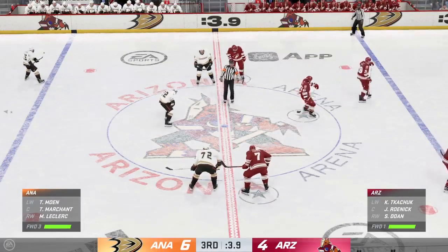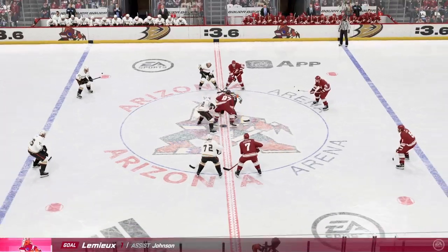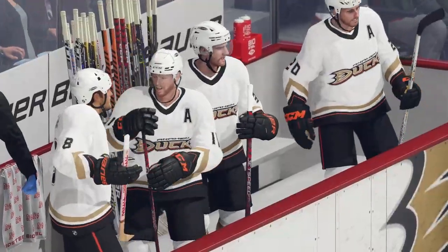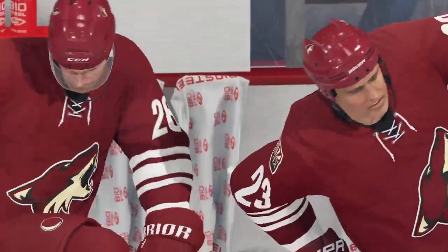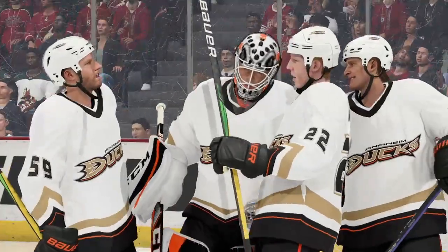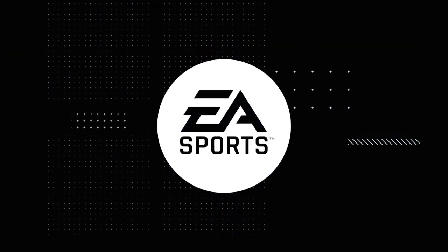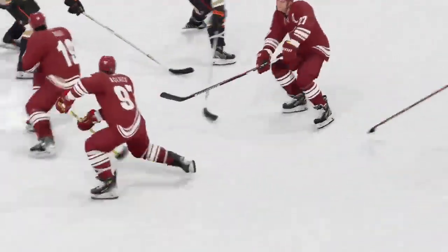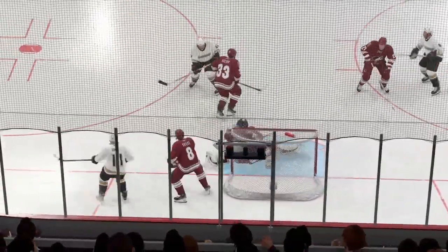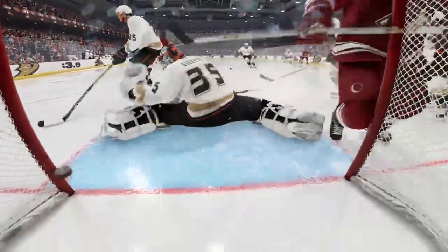The Coyotes are running out of time to even things up here. They've had plenty of scoring chances but trail late in the third. There's the final horn to close this one up. Anaheim's victorious tonight, and sometimes you just need to win ugly. That's what good teams do — when you're not feeling it, you find a way to create quality scoring chances and put it in, and that certainly feels good when you look up at the scoreboard. They're giving us the go-home cue, so we're going to get out of here. Thanks so much for joining, and we'll see you next time here on EA Sports.